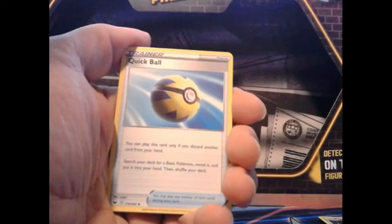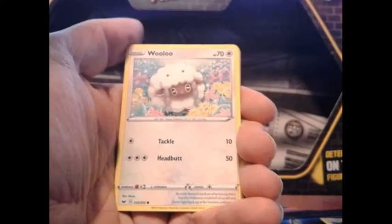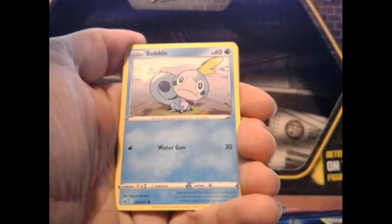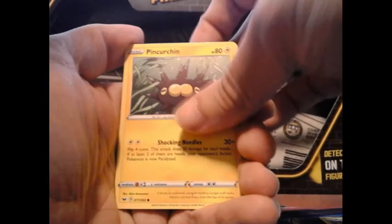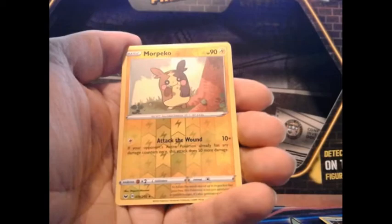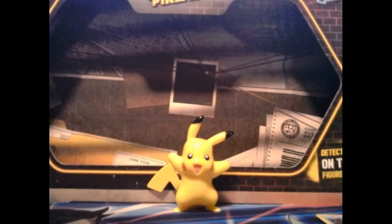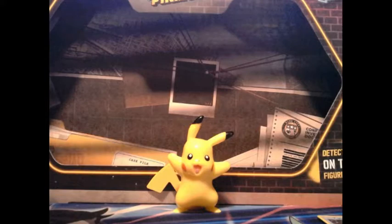Here we are. We have fire energy, quick ball, Team Skull Grunt, Dotler, Wailmer, Bonsly, Kricketune, Bullet Bug, Dryhorn, and our reverse is a rare Malamar — a reverse holo rare. And our rare is a Roserade non-holo. I think that Malamar is interesting because I think that's the first time I've seen that artwork.